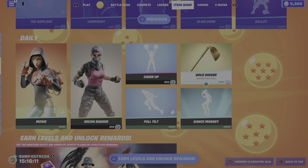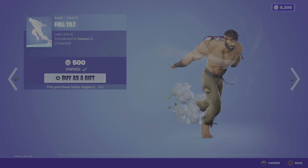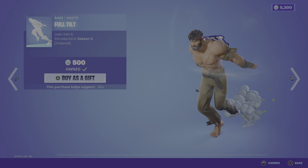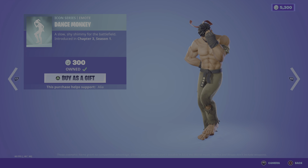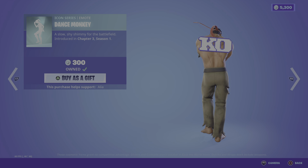Moving on to the traversal Full Tilt emote — or as I like to call it, the Naruto run — Lean Into It, first introduced in OG Season X, looking pretty damn badass. Moving on to the return of the Icon Series Dance Monkey emote — a slow shy shimmy for the battlefield — first introduced just two seasons ago.